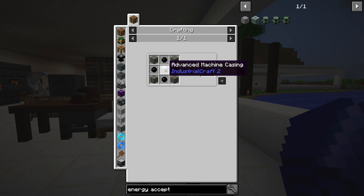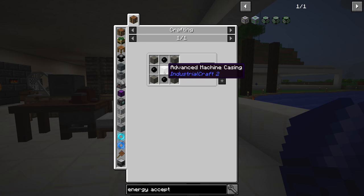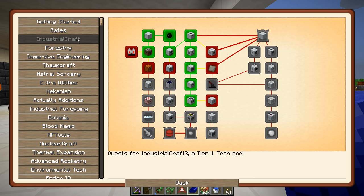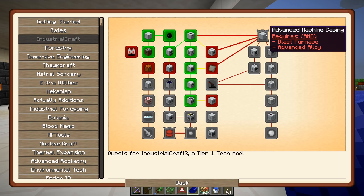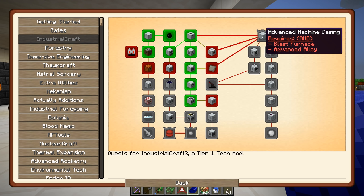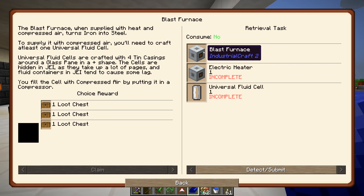The machine case does require advanced machine casing, and it does require more of the reinforced stone. So advanced machine casing - this is probably going to be our first stop here. There's a lot of poking around trying to figure out where to go, but that is one of the quests that are coming up. So we need to make ourselves a blast furnace that will unlock this quest, we can make the advanced machine casings, and then we should be able to look at making the inscriber and getting into Applied Energistics. So let's make ourselves a blast furnace.